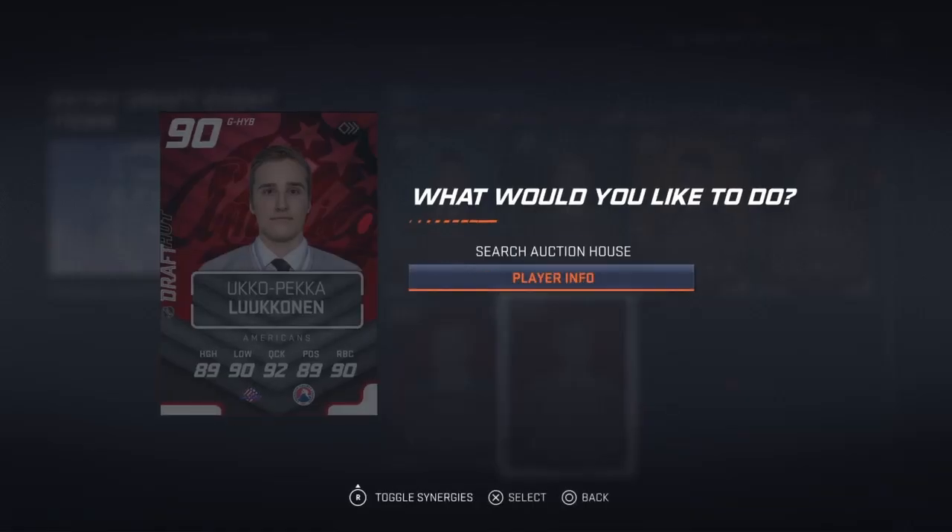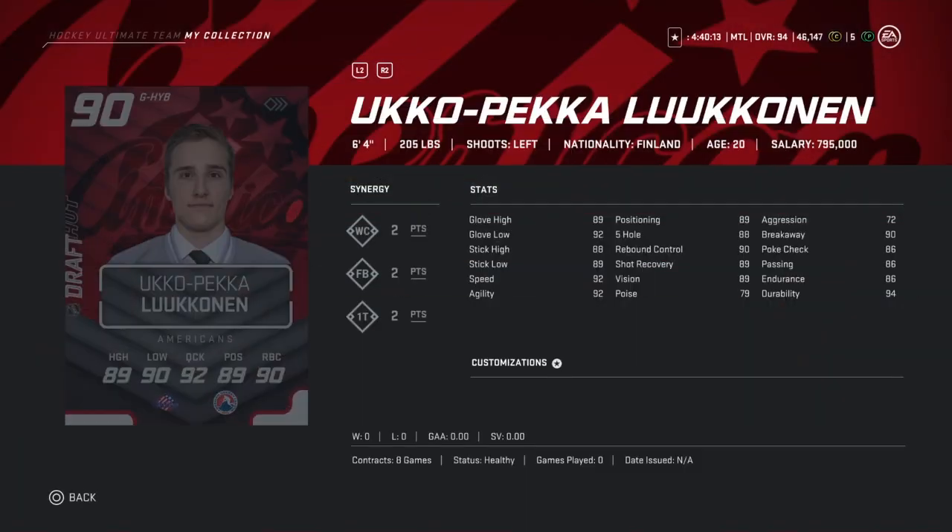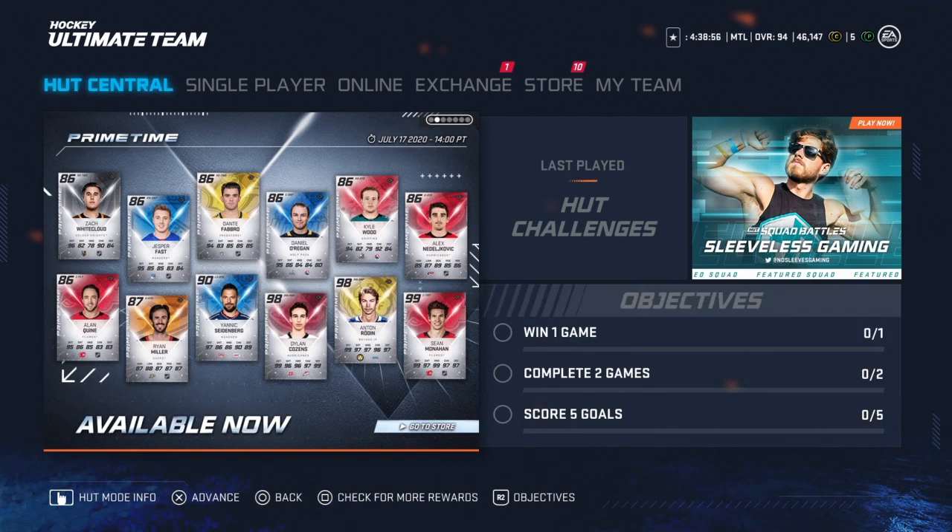Finally, Ukko-Pekka Luukkonen is 6'4", 205 with 72 aggression. His stats aren't too great overall, but for a 6'4" 205 goalie with 72 aggression I think he's going to be very good. If you have a choice between one of three, I suggest going for either Luukkonen or Tippet, but if you're having trouble in net go for Luukkonen.